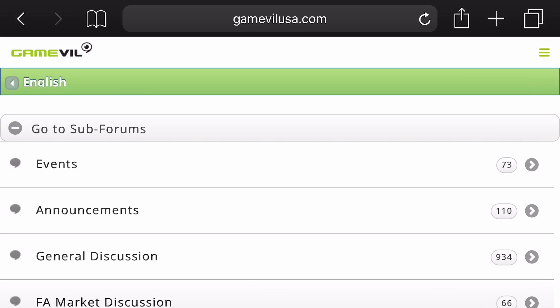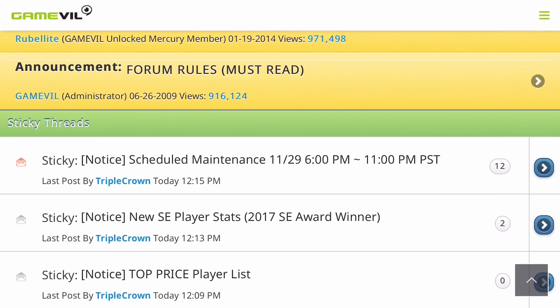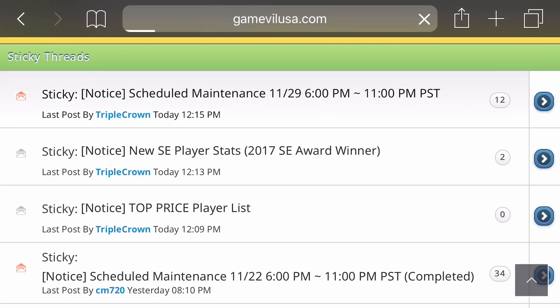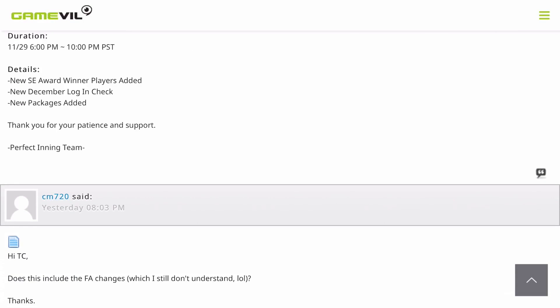Hey guys, it's G. Welcome to another MLB Perfect Inning Live video. Today we have information on the next round of maintenance, the next update, and the next set of events. Pretty standard issue — we're going to jump right into it, start with the announcements, and start with the notification of maintenance. Today's maintenance will go from 6 to 10 p.m. Pacific, or 9 p.m. to 1 a.m. Eastern time.